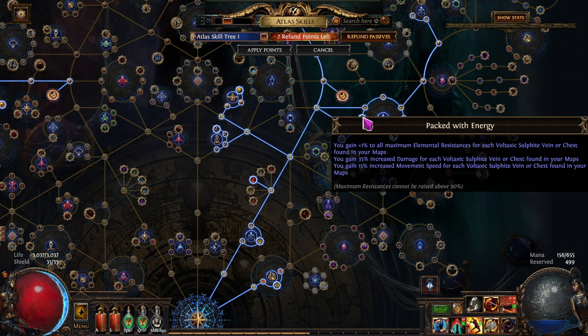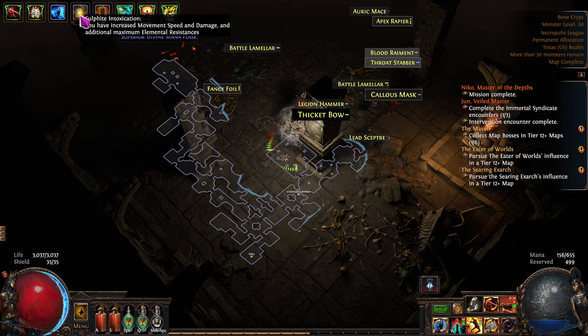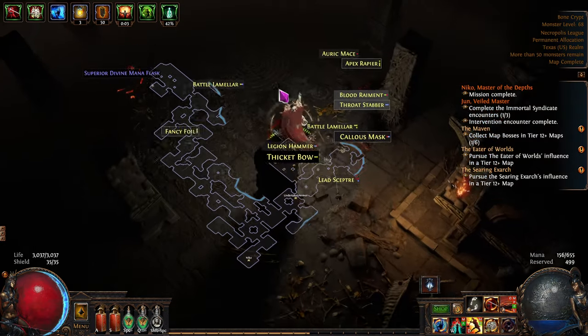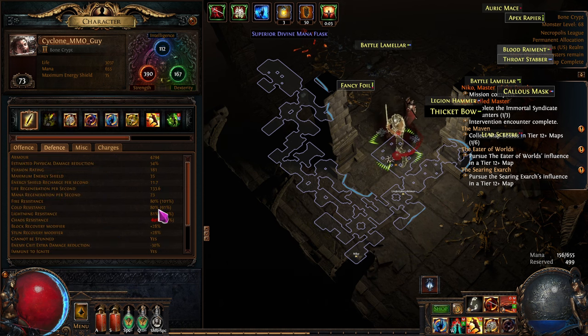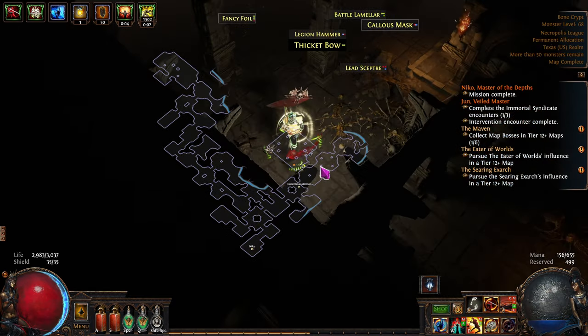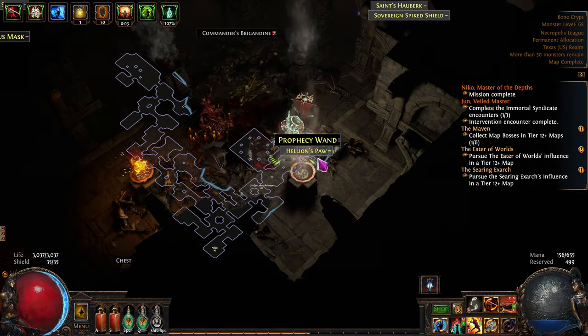Our defenses are at 80, 80, and 81 — that's really not too shabby for max resists. Let's go find a June encounter. At this point I'm probably not going to keep picking up every item since I'm okay chaos-wise.